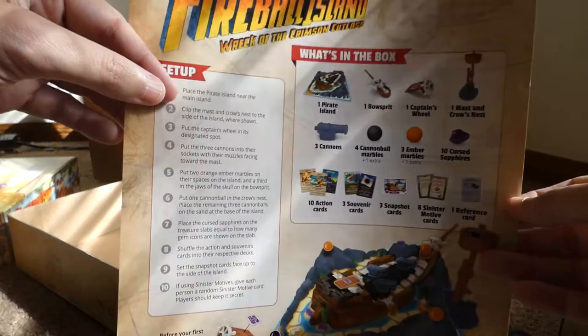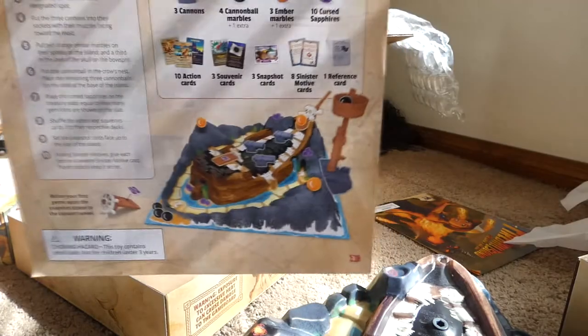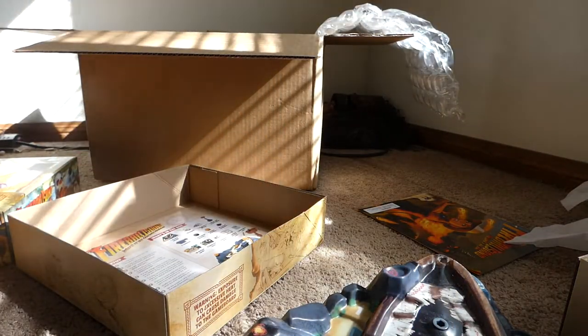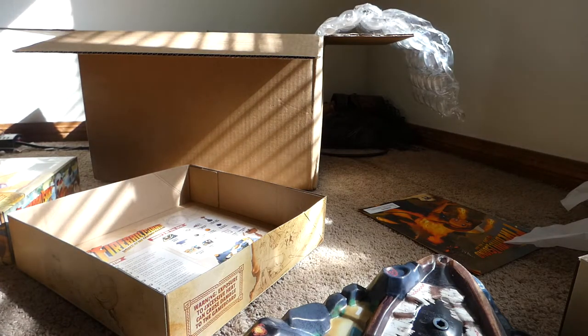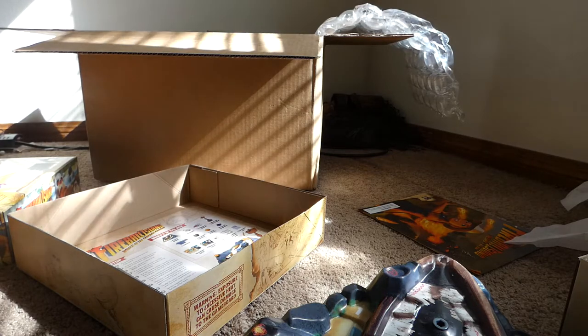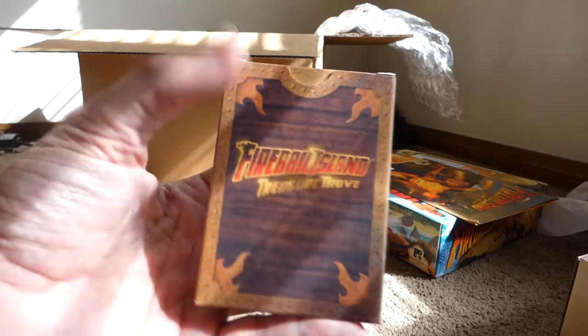We have the inventory of everything — all the action cards, souvenir cards, snapshot cards, sinister motive cards, reference cards — and then all the new rules and how everything works. I think if you put all these together — the main board and then the three side quests — you're going to have a really cool layout. The last expansion piece is the Fireball Island Treasure Trove.